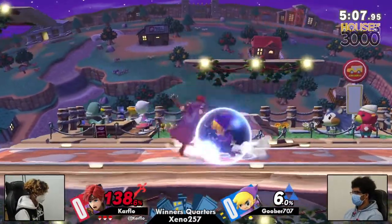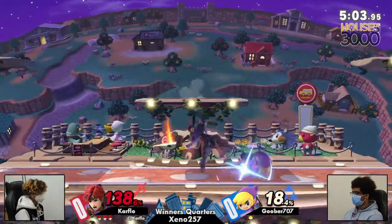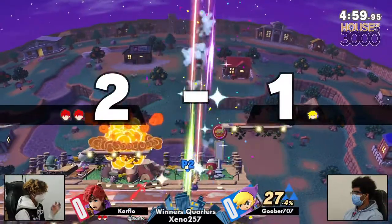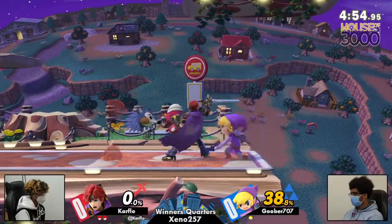Catching that roll right there. Down throw — teching and covering that option, good job by Goober. This up smash is just not covering it, and the up air almost didn't kill honestly, but yeah — great job by Goober getting that.